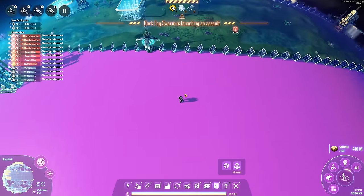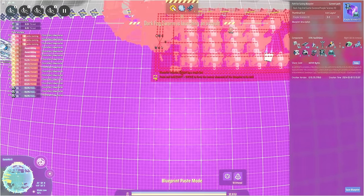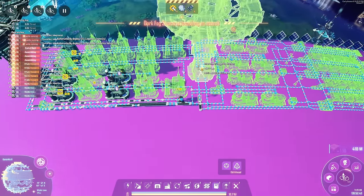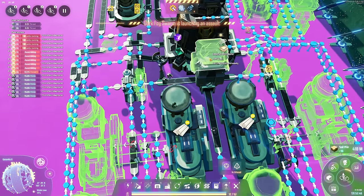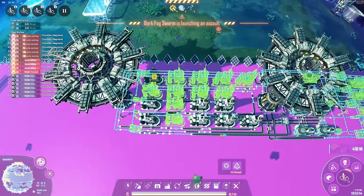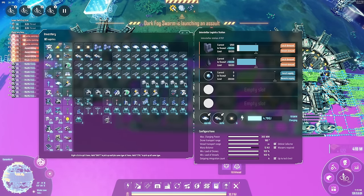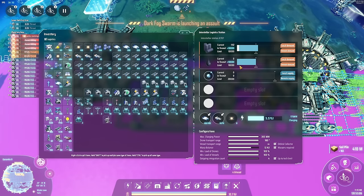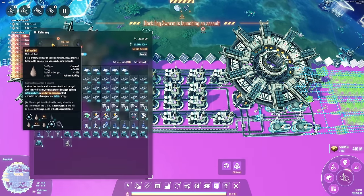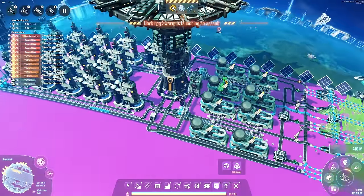We move on to the purple science — this is where things get a little more advanced because the purple science is quite a lot more difficult. So instead of making 30 as we do here, we are only making 10, and that in and of itself is going to be big enough and troublesome enough to build. Let's stamp this one down. This build is using oil because there's no other way to get light oil, and we need the plastic. It would be really nice if there was an alternate resource that could be turned into plastic — but it doesn't matter.